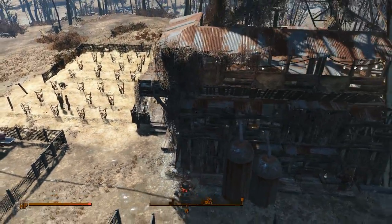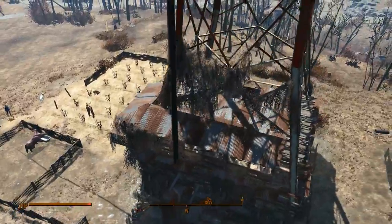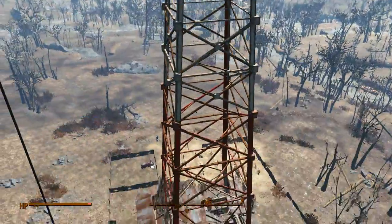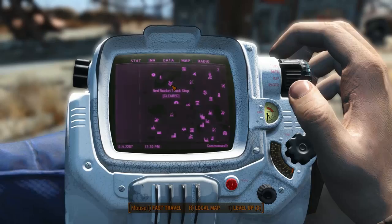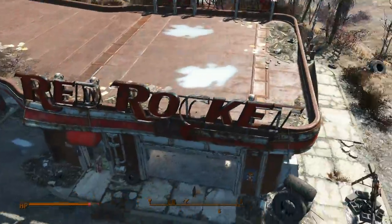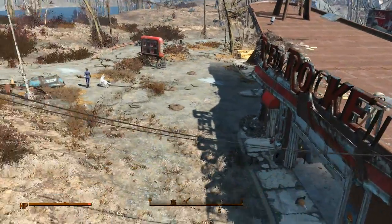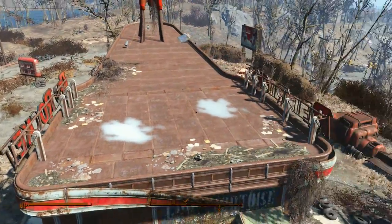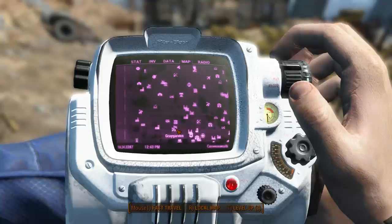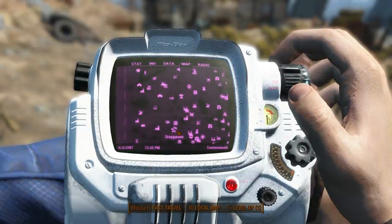Here we have Abernathy Farms. This farm is unique due to the fact that it has a giant tower right in the center of it, and overall the landscape is very clear so you've got to protect yourself pretty well. Then we have one of my favorites, Red Rocket, because this is where we met Dogmeat, and it has a really peaceful, homey type of feel, just like Sanctuary.